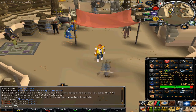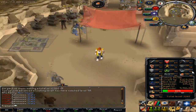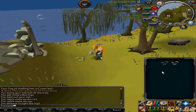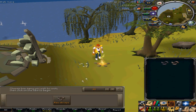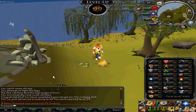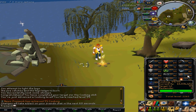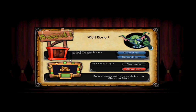I'll be getting two 99s really soon — smithing and cooking — and I'm really excited about that. Now's the real time: I'm going to use my shrimps on this fire and... 99! Woohoo! Another 99, getting closer to my max goal. This video is all about maxing out and beating Z Knight RS. He already has 99 cooking, but I just got it right now — pretty excited.